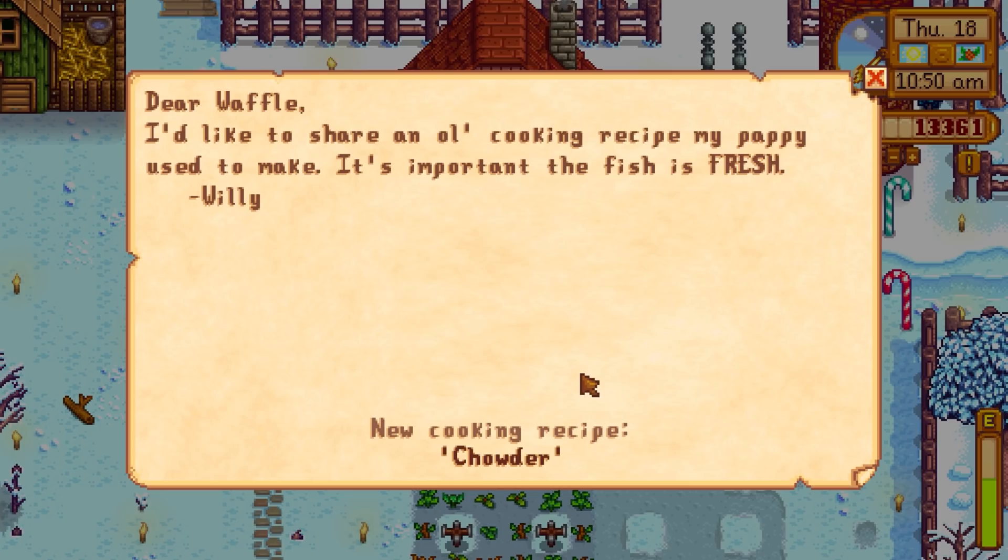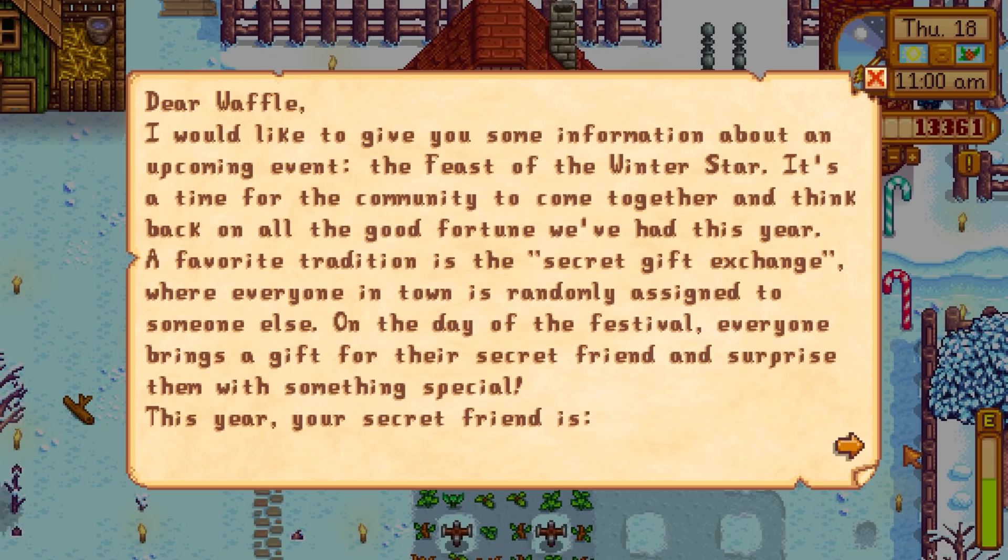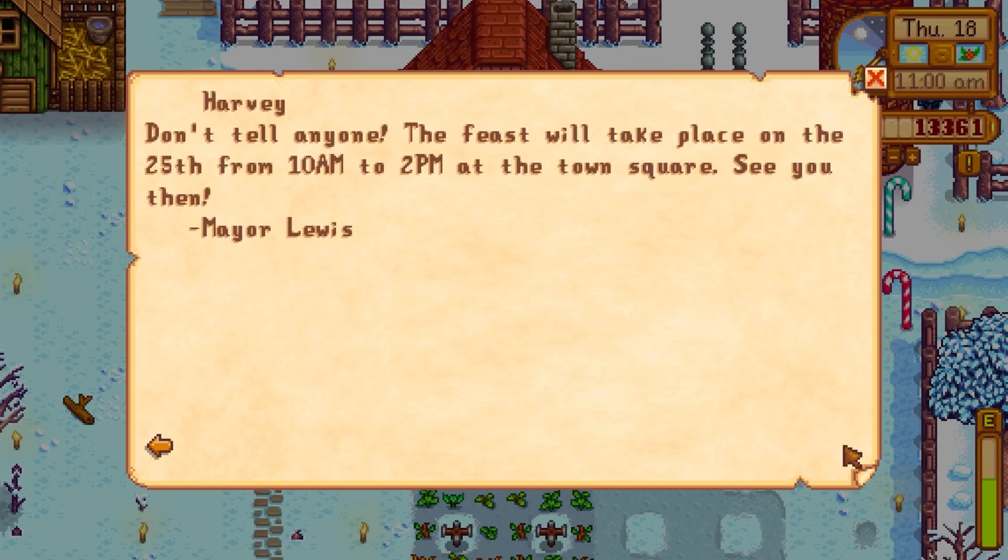There's another letter - Willy giving us the recipe for chowder. Then there's a letter from Harvey: 'Dear Waffle, I'd like to give you information about an upcoming event - the Feast of the Winter Star. It's a time for the community to come together. A favorite tradition is the secret gift exchange, where everyone is randomly assigned someone. This year your secret friend is Harvey. Don't tell anyone. The feast will take place on the 25th from 10am to 2pm at the town square. Mayor Lewis.'